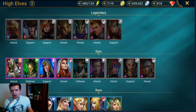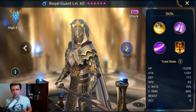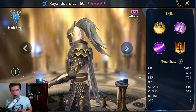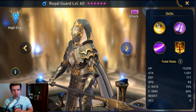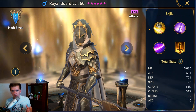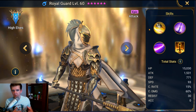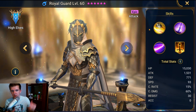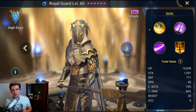Royal Guard is a High Elf epic character. I think he really excels in dungeons — he's also good in clan boss, I wouldn't say great but good there. With patch 1.8 coming out, dungeons are a bigger focus with harder difficulty requirements on the higher levels, so having good dungeon characters is definitely going to be a lot more important.